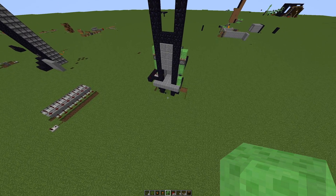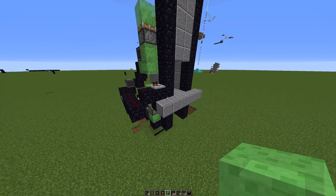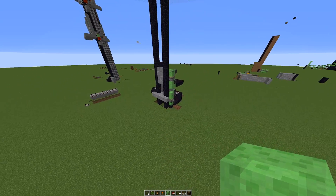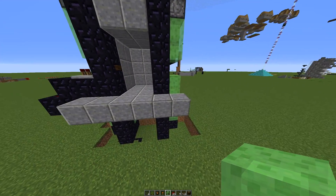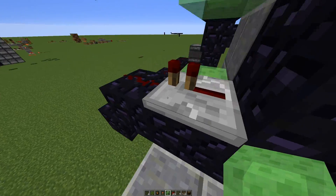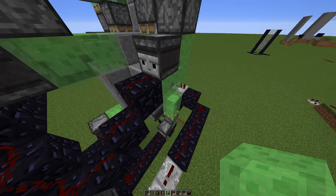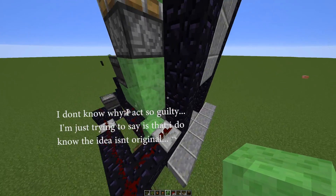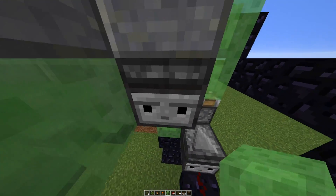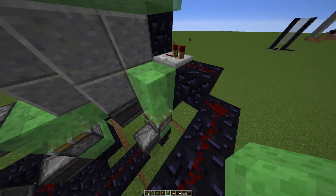Hey guys, so we're back again and I wanted to show you my little elevator system that I'm making here. It's kind of based off of Mumbo's design a little bit, but not really. I didn't watch his video to see how to do this. I just got inspiration from his video because I did figure out how to build these flying machines myself.